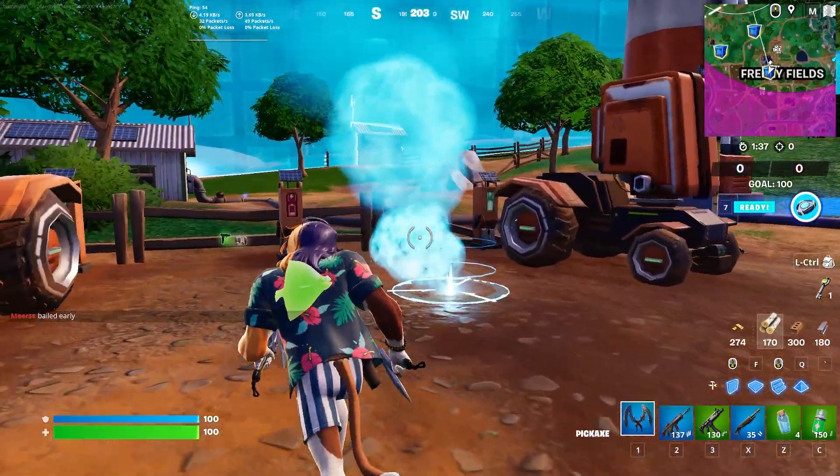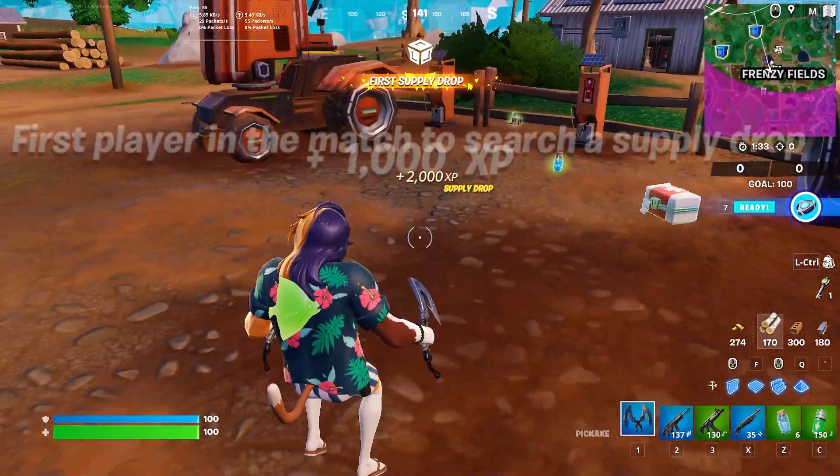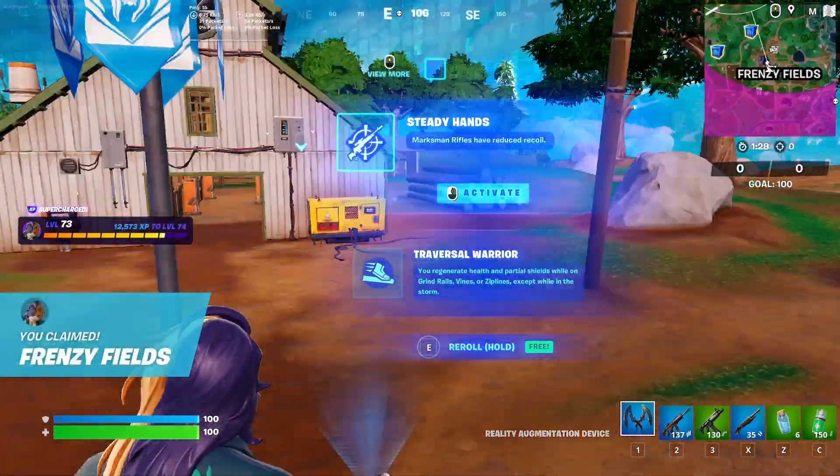So drop into Team Rumble, and then what you're going to need to do is save up a ton of gold so that you can start rotating through your augments until you get the wild wasps augment.